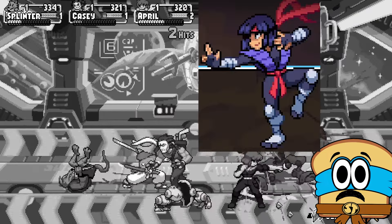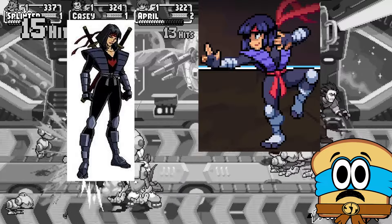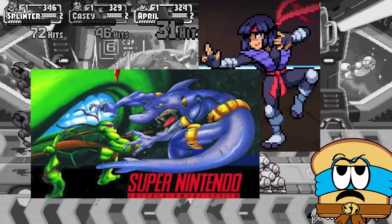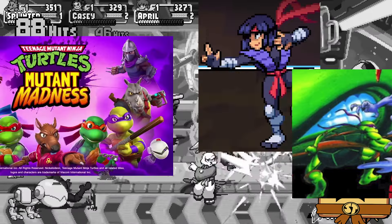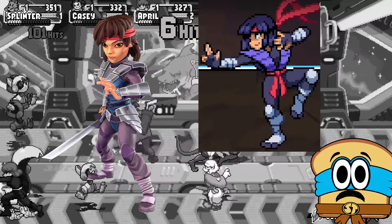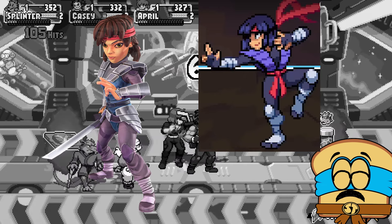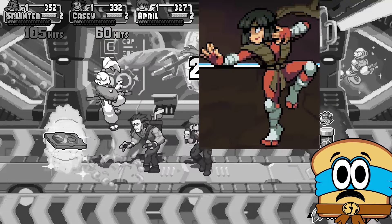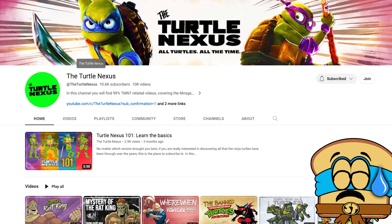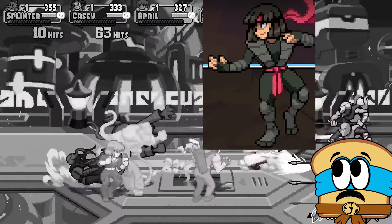Karai wasn't even in the 1987 cartoon, so her default outfit is pretty much original to this game. The clothes themselves are based on her 2003 outfit, but the colors are different. This is not the first video game to adapt Karai into the world of the 1987 cartoon — I'm talking about the mobile app Mutant Madness. They designed Karai to have a blue and purple outfit with silver armor and a red headband. It appears the Shredder's Revenge designers used those same colors but applied them to the 2003 design, which personally I think looks fantastic. Palette 2 is red and brown — Turtle Nexus pointed out that this is the color scheme of the original Mirage Foot Clan, so that's probably what this is actually a reference to.